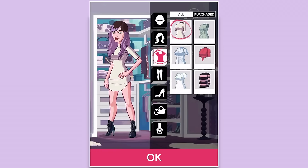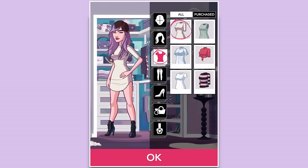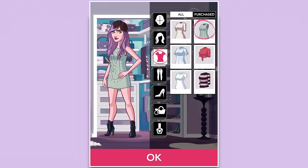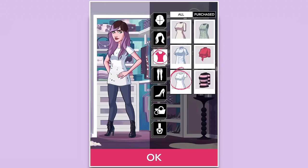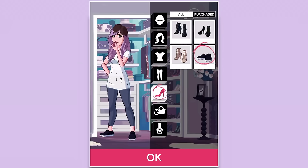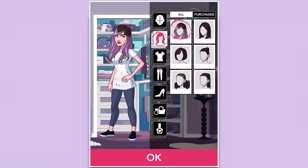So let's go ahead and customize our character, because that's one of the big things about these types of games — you get to customize your character like crazy. We don't have a ton to choose from at the get-go, but I'm going to pick something that suits me. I'll do this shirt with those pants and some sneakers, because I don't really wear high heels.